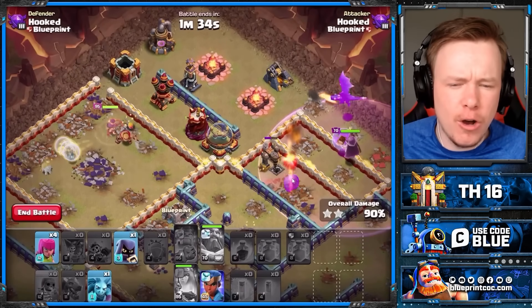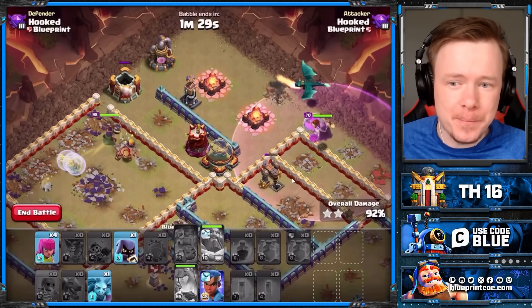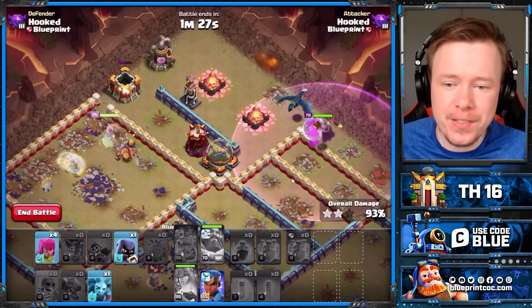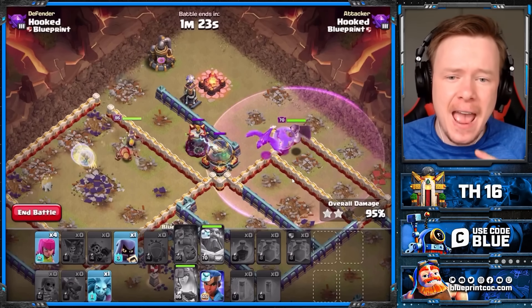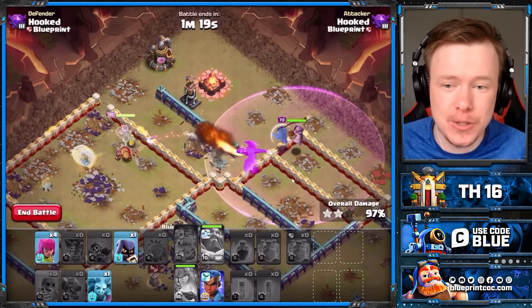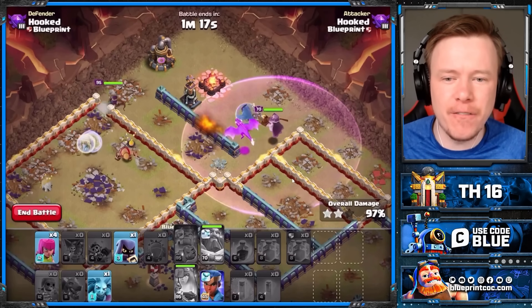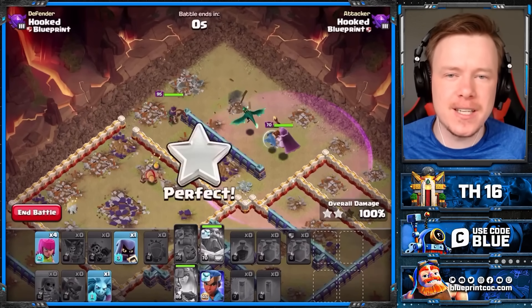The healer hero equipment on the Queen is so good with these spam attack strategies. Keep in mind how much of the base the Royal Champion can take down with the Spirit Fox as well. This isn't even close to defending. Super Archer Clone Hydra is going to be so strong at Town Hall 16.